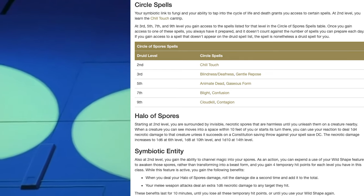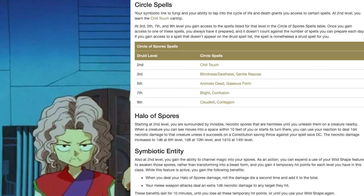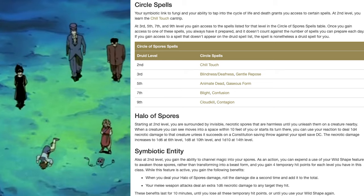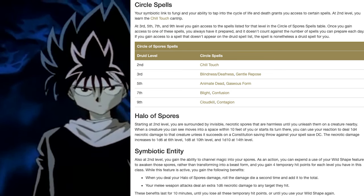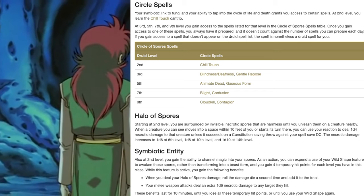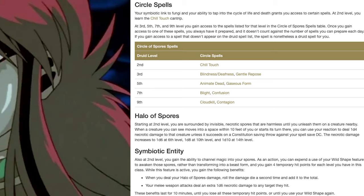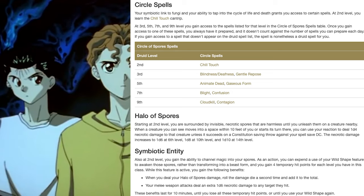Symbiotic Entity: as an action, you can expend a use of Wild Shape to awaken those spores rather than transforming into a beast. You gain 4 temporary hit points for each level you have in this class — a total of 8 at this level. When active, when you deal Halo of Spores damage, roll the damage die a second time and add it to the total. Your melee weapon attacks deal an extra 1d6 necrotic damage. These benefits last for 10 minutes, until you lose all temporary hit points, or until you use Wild Shape again.